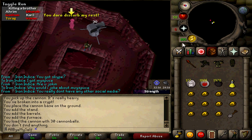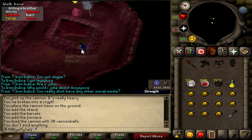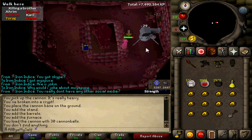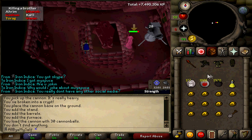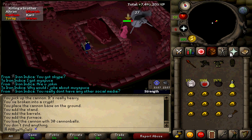Stand right here, spawn Ahrim's — good spawn. You're gonna click right on this center square. Now you've got him over here and your cannon just starts going to work. Do you see that? I'm not using any prayer. You only use like maybe 20 cannonballs in this fight. It's so sweet, man. No prayer.